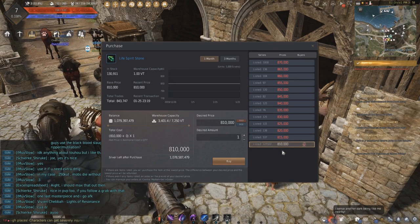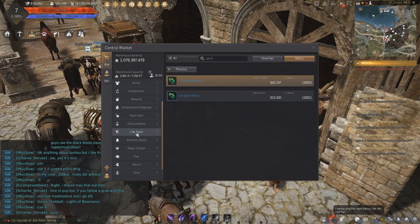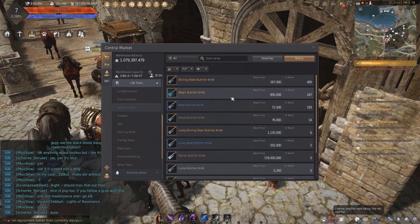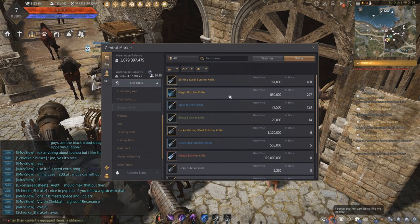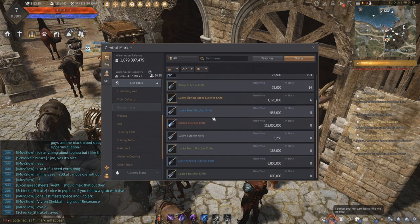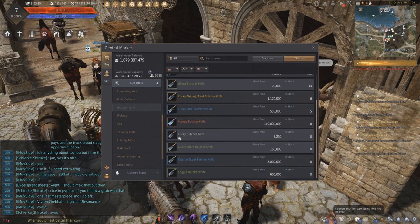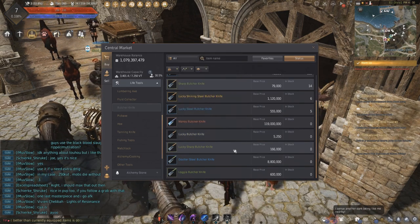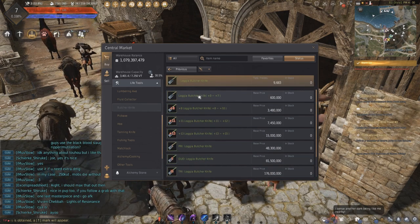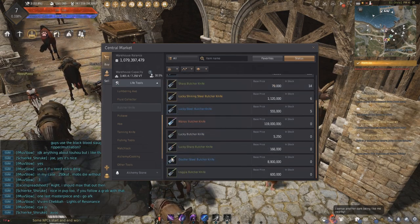There's a tool we're gonna need — Life Tools. Look for Butcher Knife. There's one called Magic Butcher Knife, but that's pretty expensive. You can take the white one if you want. You can also buy it from the vendor — I'll show you in a second. Or you buy the Logia one. I'll show you where you can buy any of these knives.